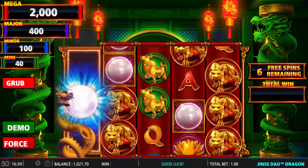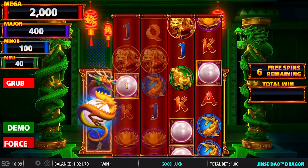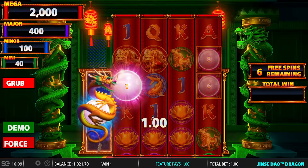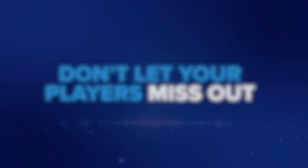Free spins contain the same mechanic as the base game. As you can see here, any orbs that appear on reel one will then award any cash amounts that appear on the final four reels. This game is currently in exclusivity with Sky and it's going to be released to the general market on the 26th of May.